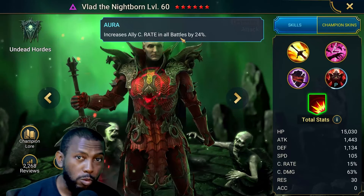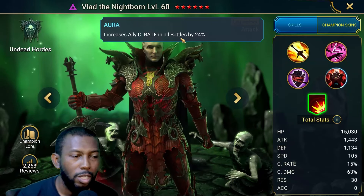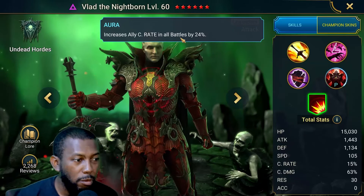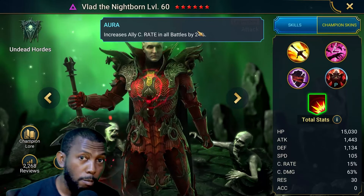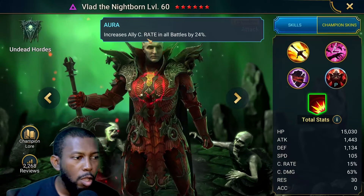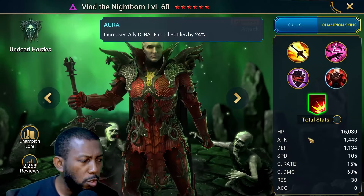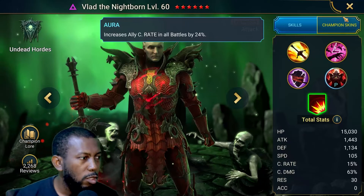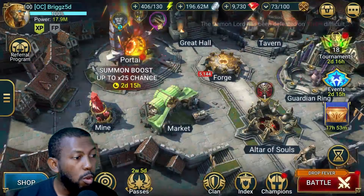He has an aura that increases crit rate in all battles, so they're not restricting this champion to just one content type. He can be used in the leader slot in every content and boost allies' crit rate by 25%. However, this is not a popular aura — most players come into content with their crit rate already at 100% and will never really need this aura to boost crit rate. It's not a wise choice.